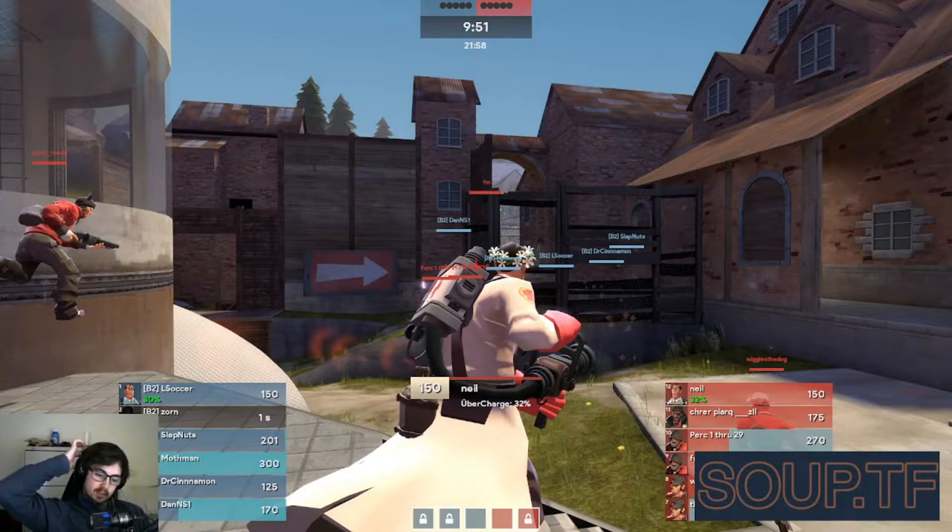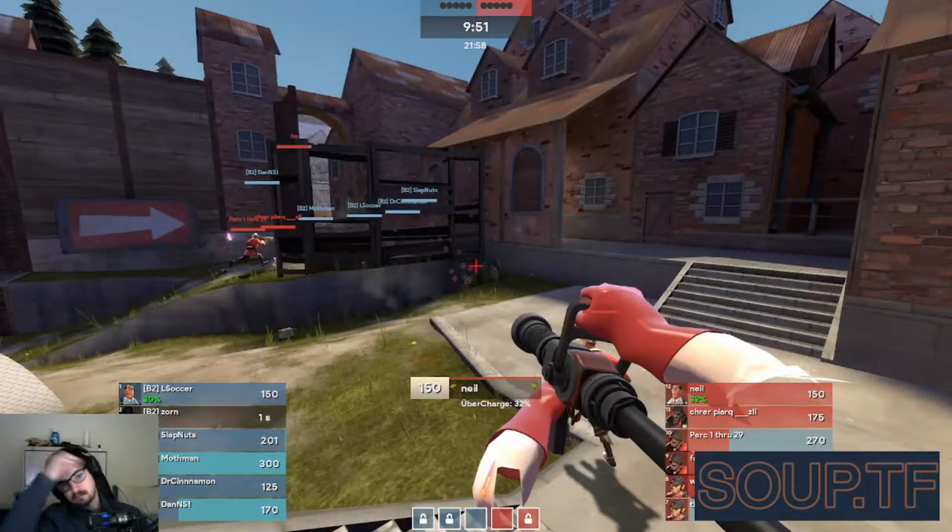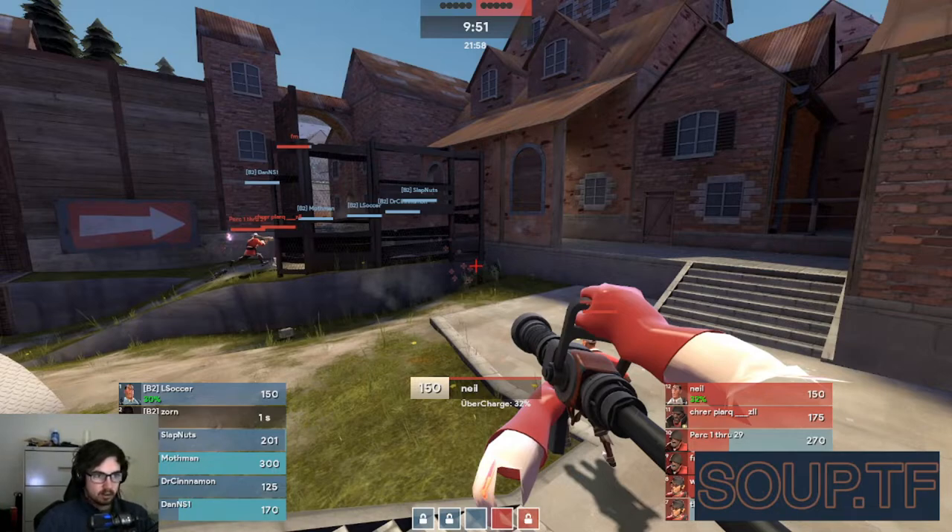Another thing that can help is the Match HUD at the top of your screen. It can help you decide how you should be walking through a doorway. If you know that they don't have a demo, you can walk through a doorway a lot quicker and a lot safer. If they don't have soldiers, then you don't have to worry about any soldiers bombing you — you just have to worry about demo traps. So paying attention to what players are up and what players are dead will change how you walk through doorways and how you play different situations. I would say that's more long-term — something you probably don't need to focus on right away, but as you get better, it will become very relevant.